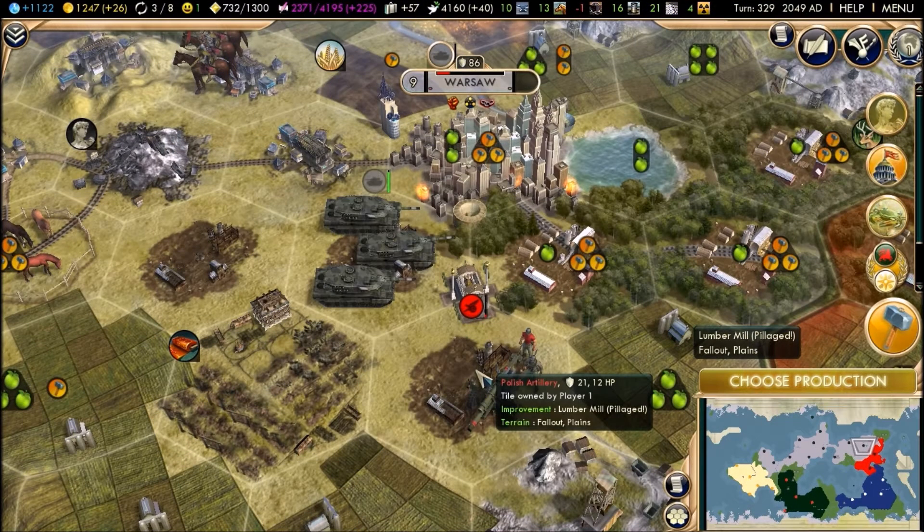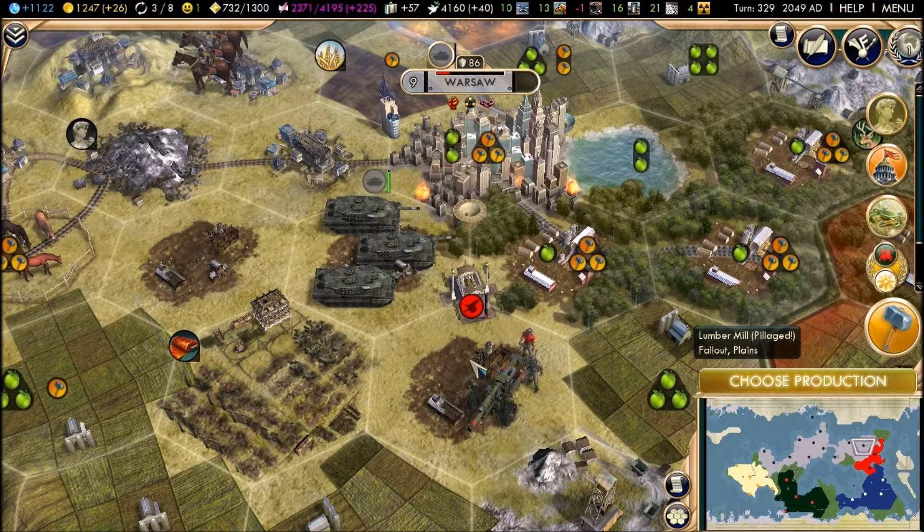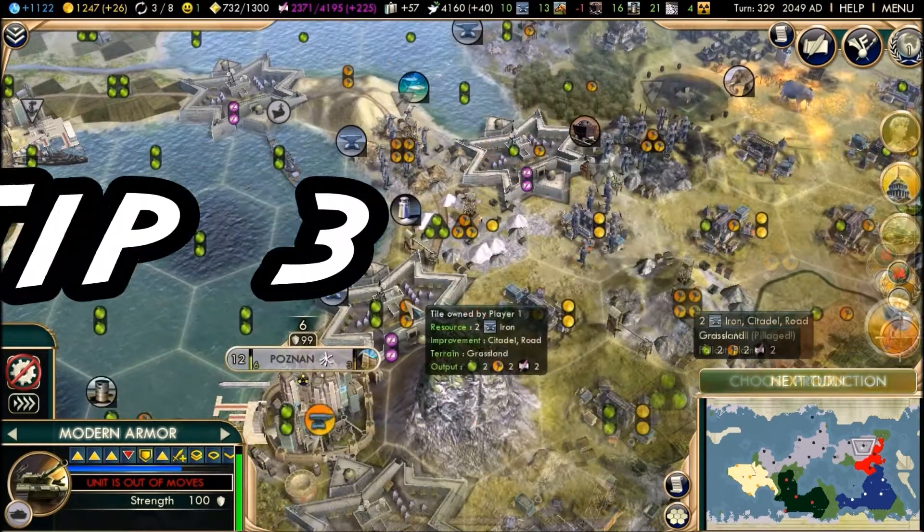Tip 2: If you can wait until you get modern armour, they are incredible units. They have 100 strength and their movement is great.